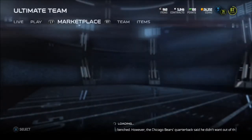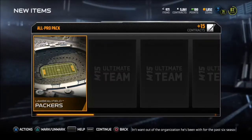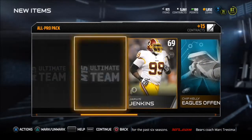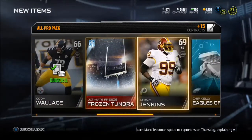Okay, but we don't get anything out of that All Pro pack. I'm only opening one more and we're gonna open it with coin because I don't feel like using money for this crap yet. We get a Packer Stadium, a Jim Harbaugh, Nick Mangold, a Frozen Tundra — I like that. Eagles offense, that's a quick 1500, another Tundra. I thought that was gonna be something good. It's okay, guys.